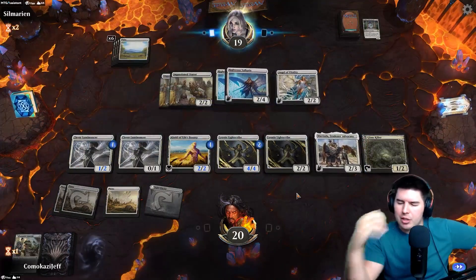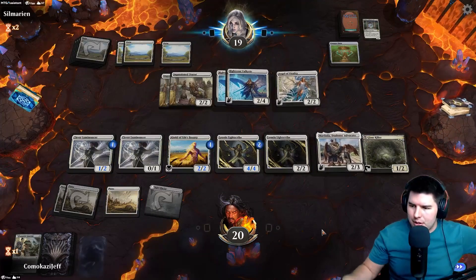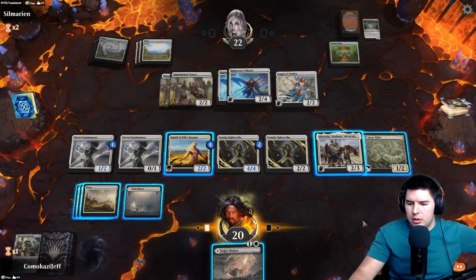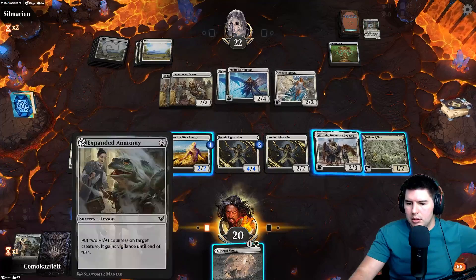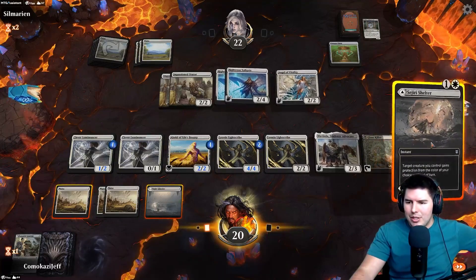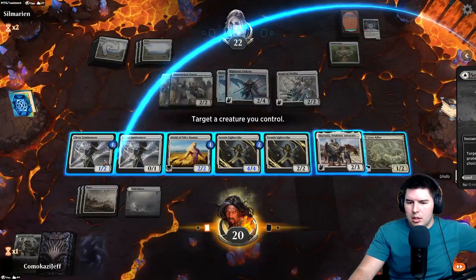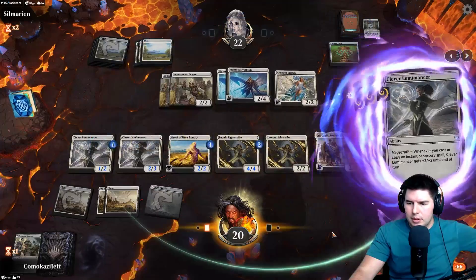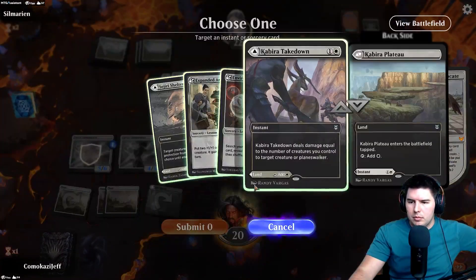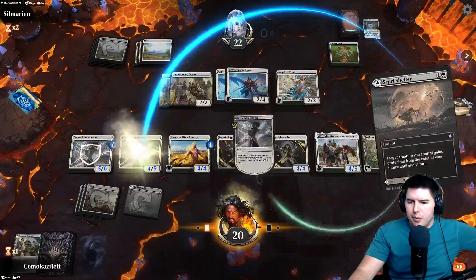Pass the turn. Cosmos Elixir gains them some life — they're up to 21. They're going to have to block on the next turn. We find Shelter and cast it again. Let's protect the things we don't want them to block — Shelter for protection from white. The opponent scoops to that — awesome! There are some issues with this deck that need to be cleaned up, but man that's good.